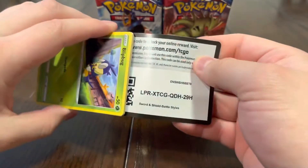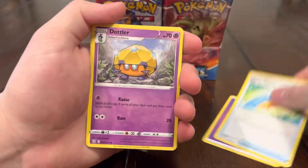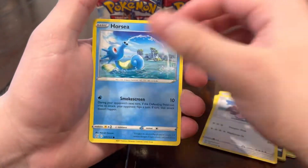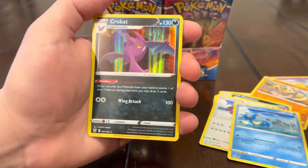We're starting off strong — we got three hits already and we've barely been into the opening, less than 10 packs. That's really good, not gonna lie. But hopefully that doesn't mean we used up all our luck at the beginning of the video. We got Blipbug, Silicobra, Hondour, Lickatung, Horsey reverse, Cacturne, Carnivine, and a Crobat holo.